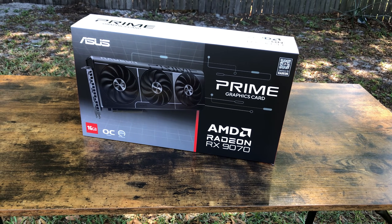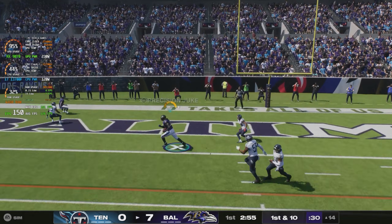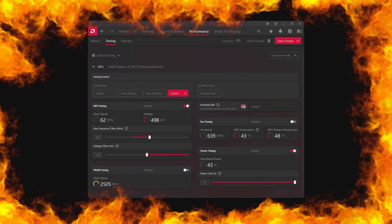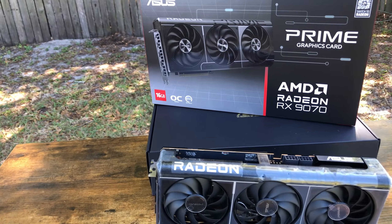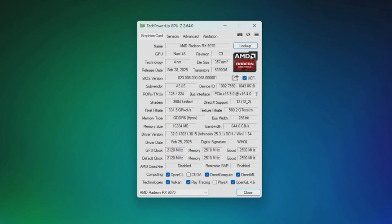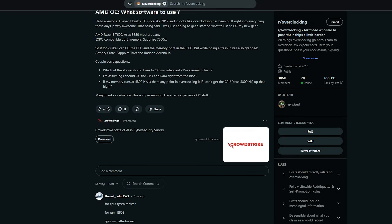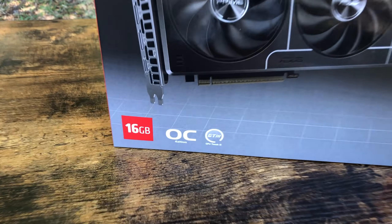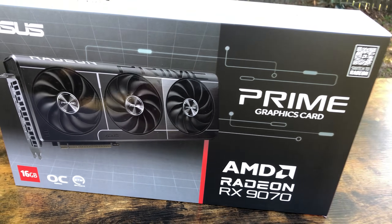The Asus Prime OC RX9070 has been in my possession for a couple weeks now. Its game and production performance have been great and I've had no worthy complaints. A viewer suggested that I undervolt and overclock this card, so in this video we're going to do just that. This is my first AMD overclock and undervolt, so I don't know much about it to be honest — I read a few forums and watched a video or two and got the gist of it. My card is already factory overclocked as well, so I'm not sure how well this is going to work.